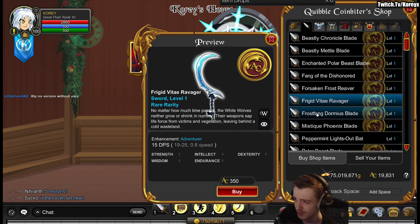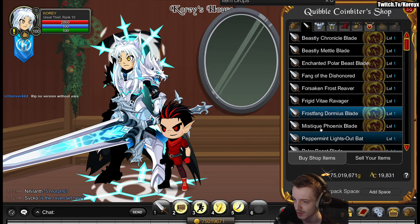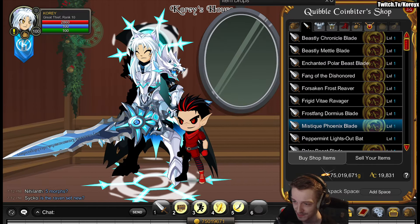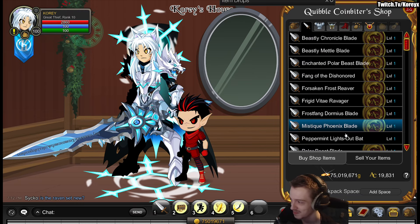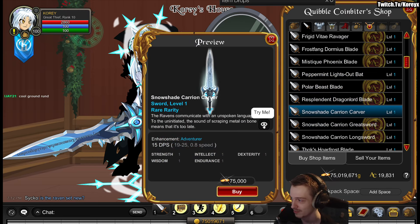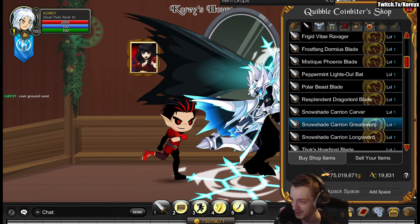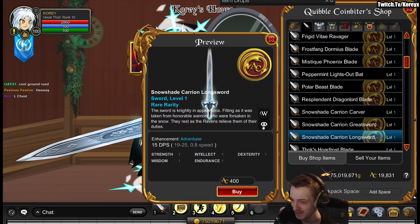I don't think we did the weapons yet, so let's look through those. That definitely wasn't there before — I'm a big fan of Phoenix blades. This one not so much, but it's there. Oh that's cool, oh it's small. Comes in different sizes — I guess that's the dagger variant of it.